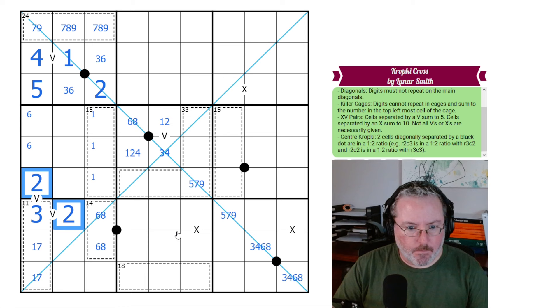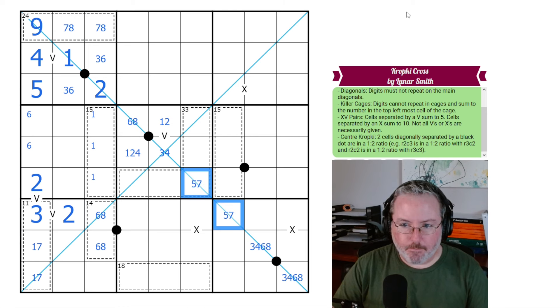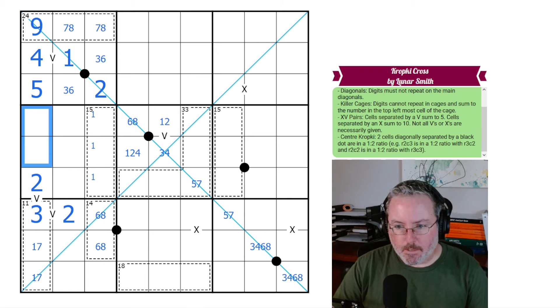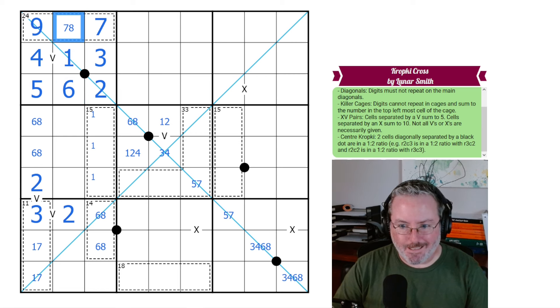The 1-7 pair also gives us a 9 here, and that 9 is removed from these cells. So we're getting information figured out. This one has to be 6 and 8, giving us a 6-8 pair going across. We can use this 6-8 pair to look up here and get 3 and 6, and also 7 and 8.